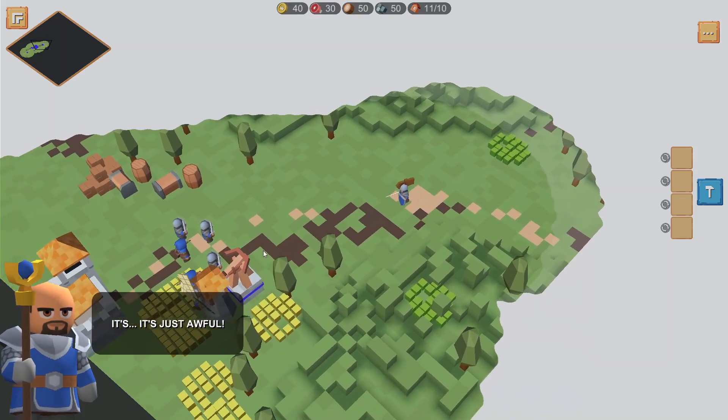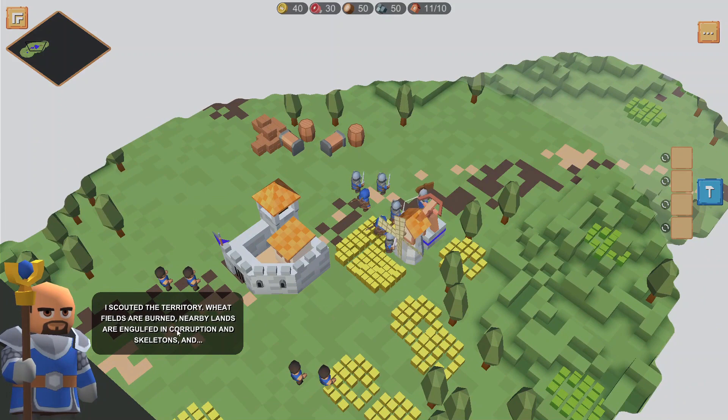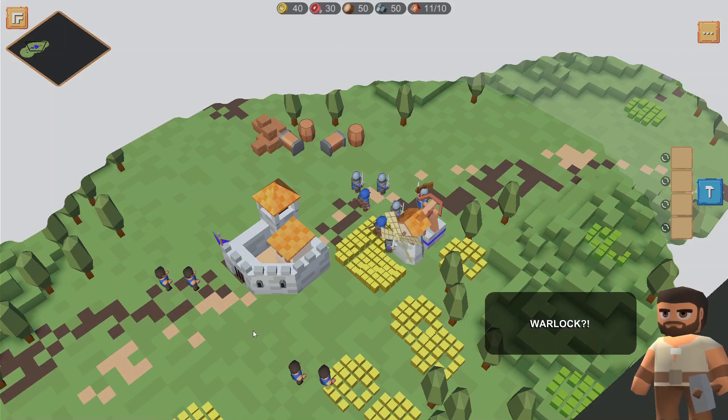Starting off we do have a cinematic here, which is nice. The territory is scattered — wheat fields are burned, nearby lanes are engulfed in corruption and skeletons, and some kind of magical ritual is being performed there around a strange stone covered in purple glow. And it's run by a warlock.